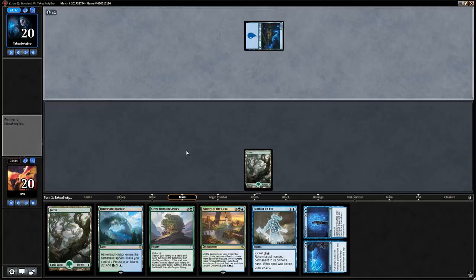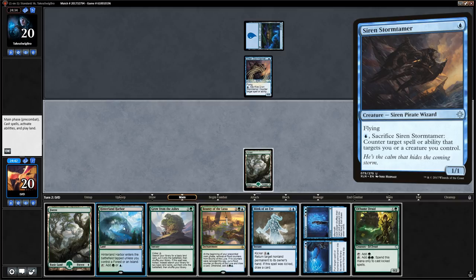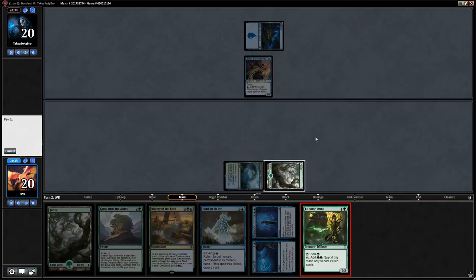Opponent plays turn-one island into Siren Stormtamer — this looks like the mono-blue flyers deck. But we find an Elfhame Druid, which is going to let us cast a turn-three Grow from the Ashes with kicker.